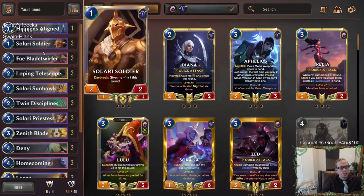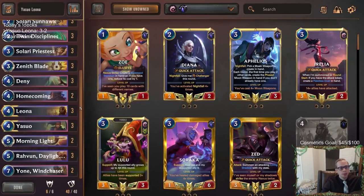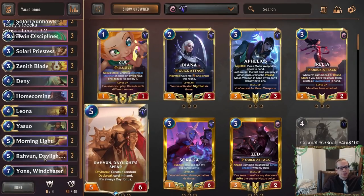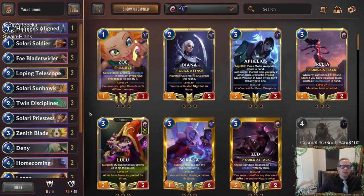Yeah, that's a great showing. I think our deck really performed well. The one Heavens Align performed well with Robin. Robin just looks so good being a 5-6 now. So good looking list here for Yasuo Leona.